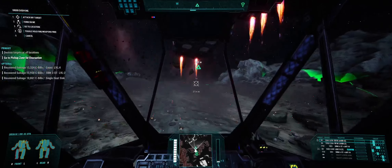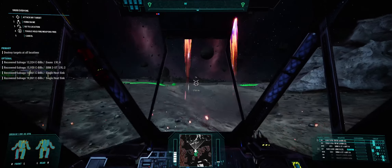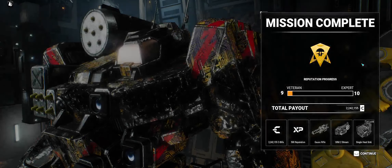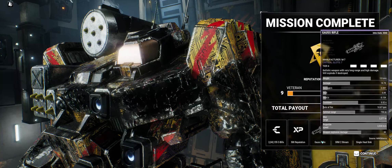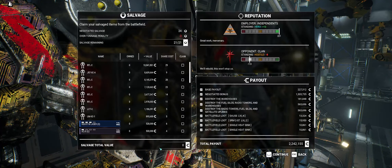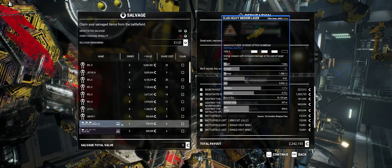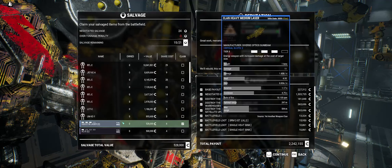It's an omnimech, so you can't get its center stuff no matter what. You can sell it with it in it, but you can't extract them, salvage them, strip them — whatever your words are. I'm hoping for ten single heat sinks. The Gauss Rifle level 4 — that might come in handy. 21 points. Heavy medium, 1 ton, 11 damage, 4 heat. Okay, just putting a peg in that.